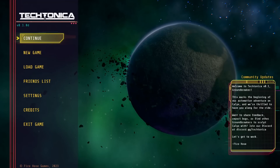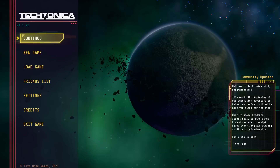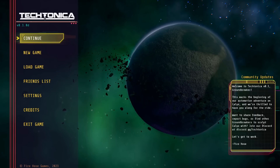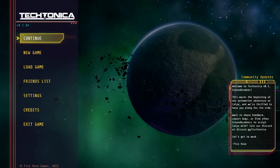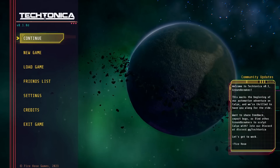Mining, crafting, base building and automation, and multiplayer — Tectonica's got it all. Hello again there friends and fans, Raptor here, and welcome to our first look at version 0.1 of Tectonica, out on July 18th, 2023. You can get it with the link down below in the description or on Game Pass when it drops.